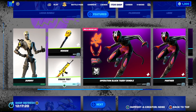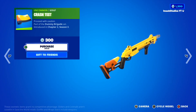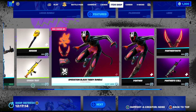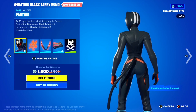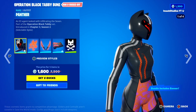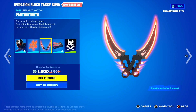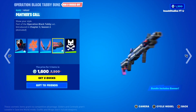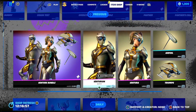Definitely use the Carbon Fiber style if you buy the skin — it's pretty cool. Along with the Dummy skin, you've got the Noggin Pickaxe and the Crash Test Wrap as well. The Operation Black Tabby Bundle is in the shop today. In this one, you've got the Panther Skin with the Panther's Cross Thangs Backbling, the Panther Tooth Pickaxe, the Panther's Cool Animated Wrap, and the banner. If you guys want it gifted, let me know down below.